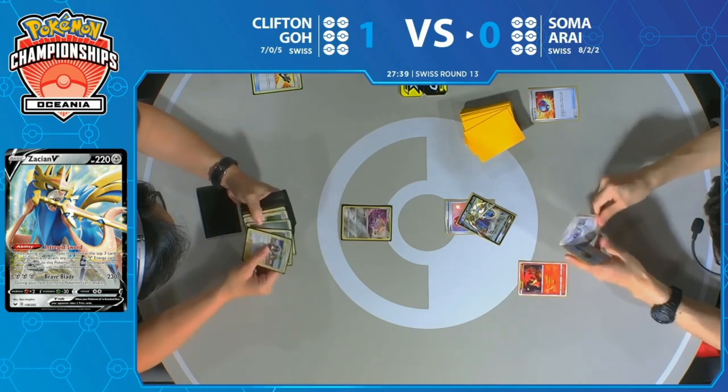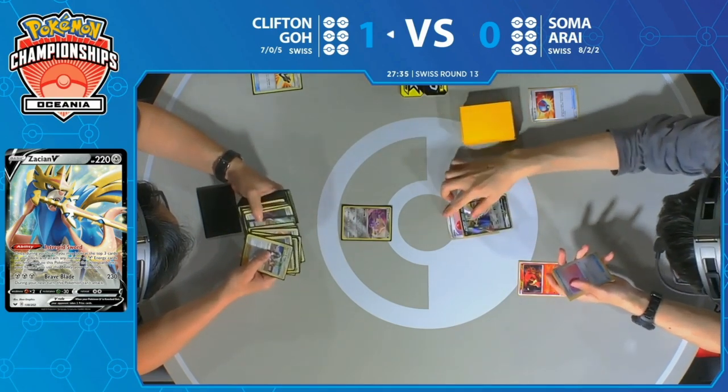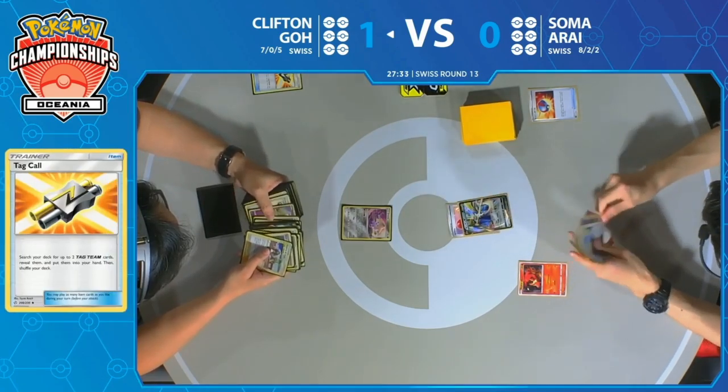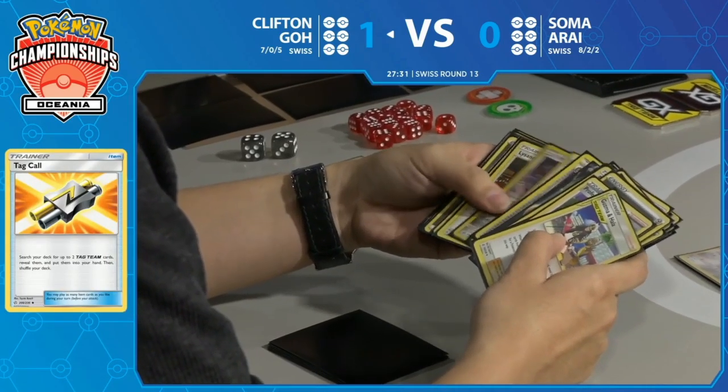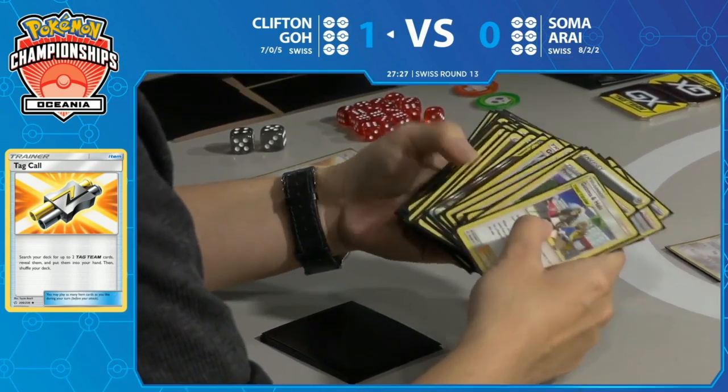It's more than fine — it's perfect. Soma does not care about having explosive turn ones. Soma just wants to start drawing cards and set up. Once you have your Magcargo with your Oranguru and Lily's Poké Dolls, you're happy.